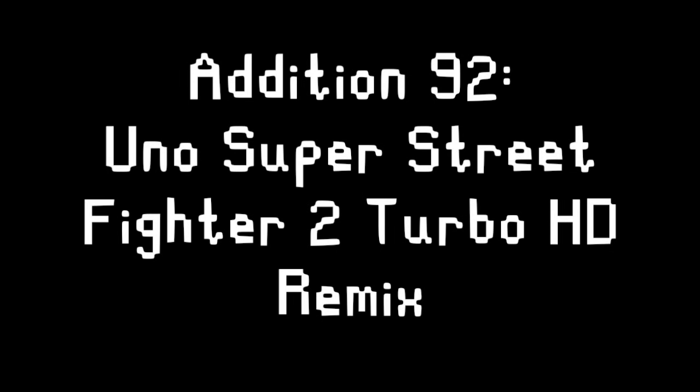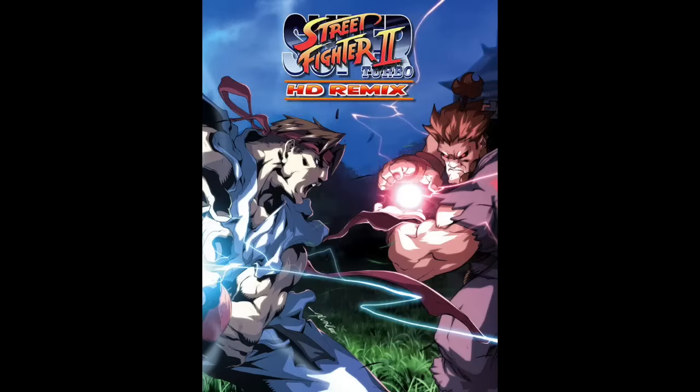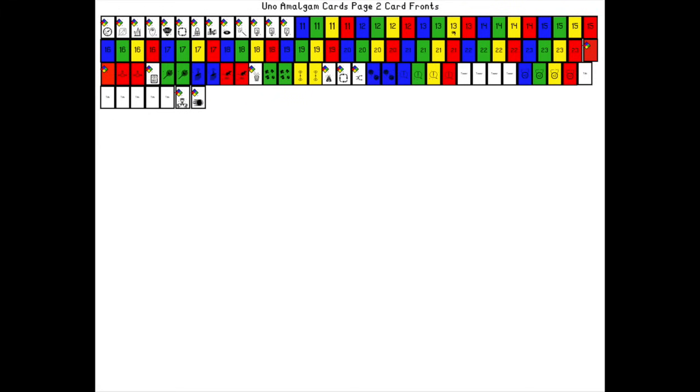Up next, we have Edition 92 — Uno Super Street Fighter 2 Turbo HD Remix. Why did games used to have titles like this? Oh wait, I guess they still do. Anyway, we got one new card here as well — the Wild Hadouken card. When this card is played against you, you must draw cards until you draw a card with any skip ability or a reverse. This could hurt really badly, just like the ball of energy fire or whatever the Street Fighter lore is. Wild card slap.